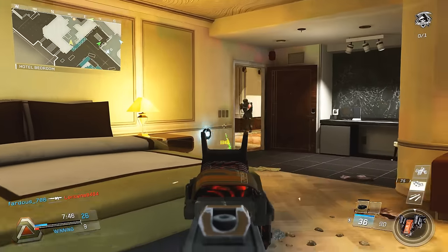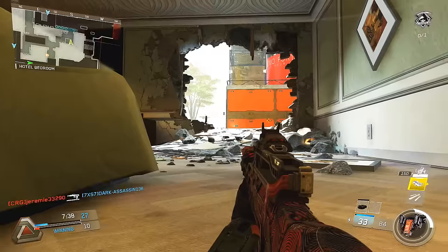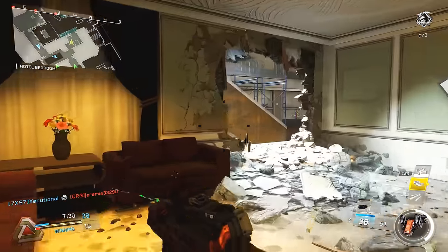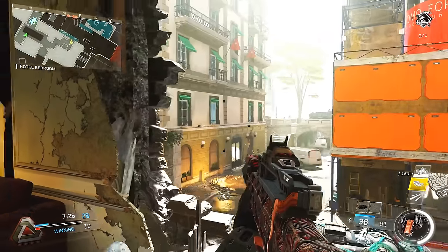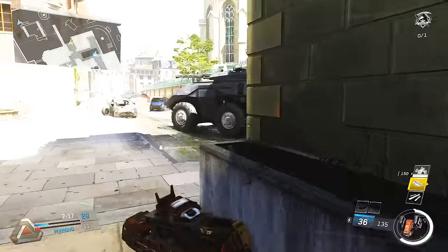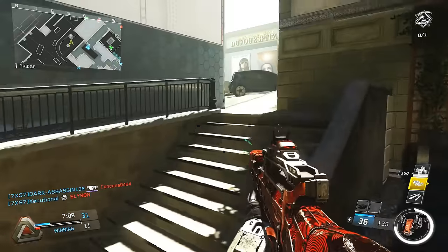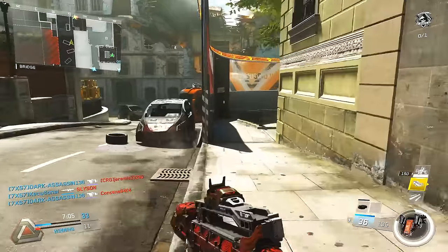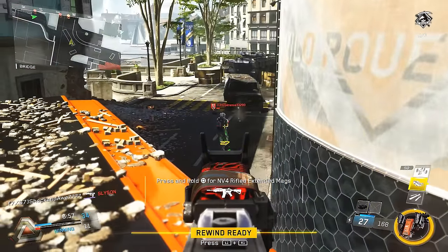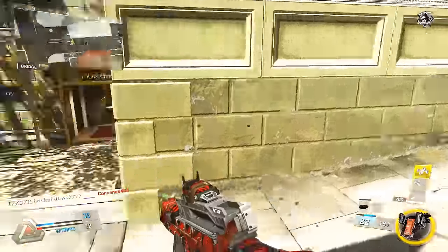The second attachment that will help make this gun elite is quick draw. This gun is very dependent on getting your shots first and hitting the target before the enemy engages you. Quick draw gives you reduced aim down sight time so you can get on target and melt enemies as soon as possible. We are not using a suppressor, so you'll be visible on radar when you fire — you want to destroy the enemy quickly and move away. Grip is not really needed; the weapon has very little recoil and it's burst fire, so use quick draw instead.